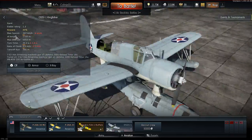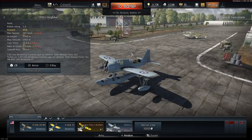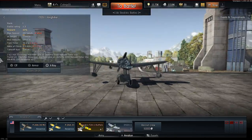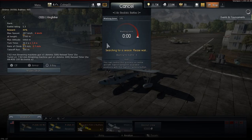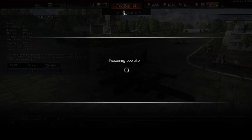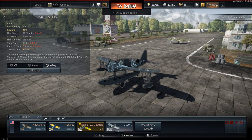There's two classes. You can be tanks or airplanes. Looks pretty cool. It has a bunch of tutorials so you know how to do everything. And let's just go in. So we're doing some air realistic battles — actually, no. This time we're just going to do air arcade battles. Let's do that.